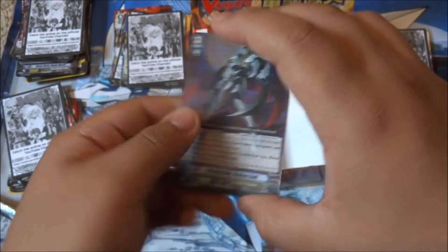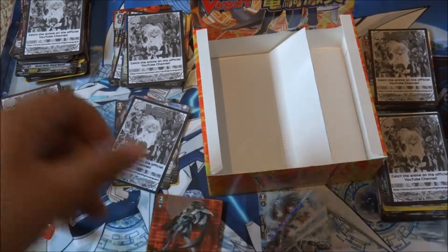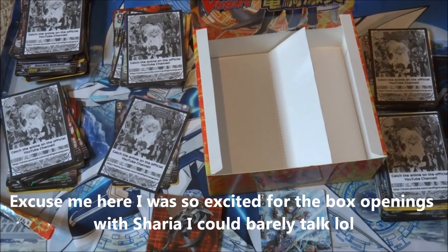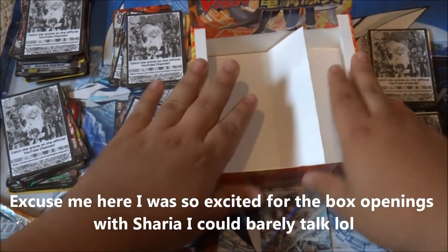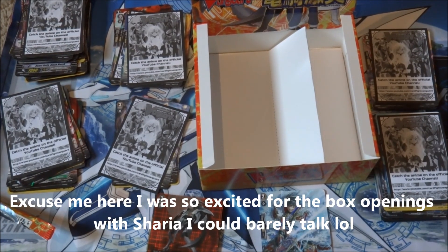I'm going to put them in a trade binder after I open my box with Sharia. Make sure to check that out. Hope you liked the box openings. Make sure to stick around because me and Sharia are going to open more tonight if he actually signs for his package. There are four more box openings left - I'm super excited. Maybe we can get a SP for Sharia and I want the SP Platinum Zelle. Maybe we get really lucky. This is JC Kalanch signing out. Later.